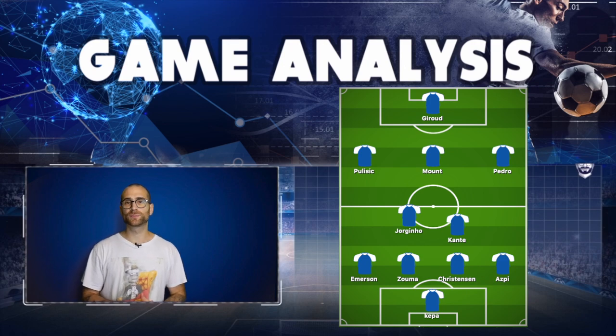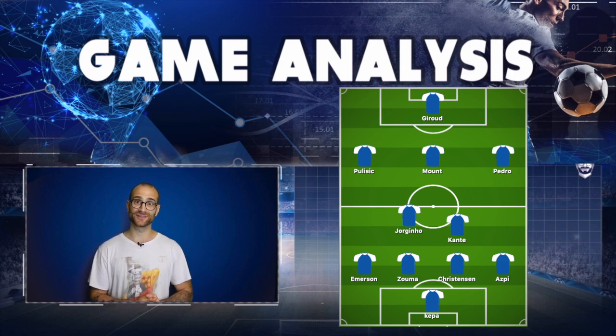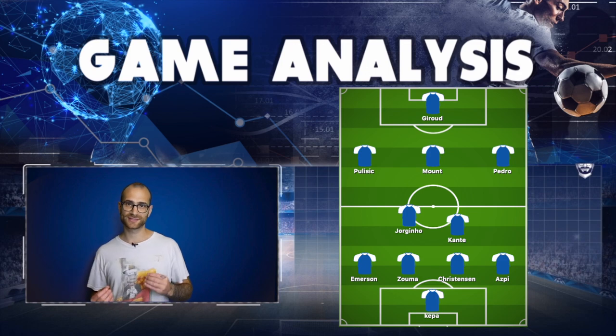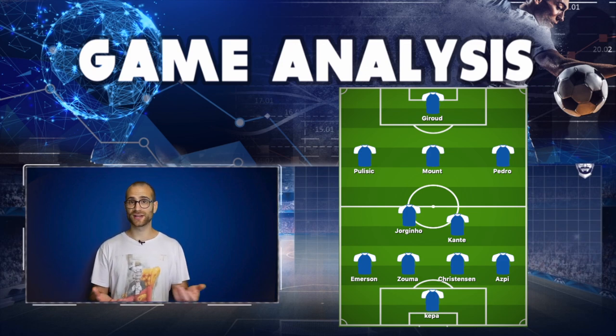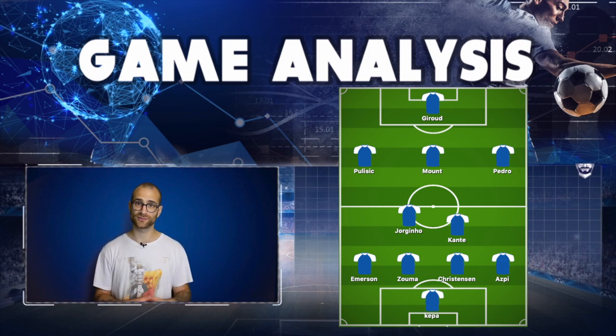In the 58th minute, Ross Barkley is replaced by Christian Pulisic, who is about to endure a very difficult Premier League debut. Pulisic plays on the left wing with Mount moving into the number 10. Personally I would have taken Mount off and left Barkley in the number 10 because he could have combined better with Pulisic — but I'm not Chelsea's coach.